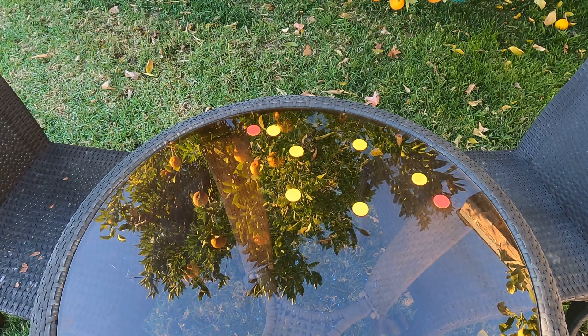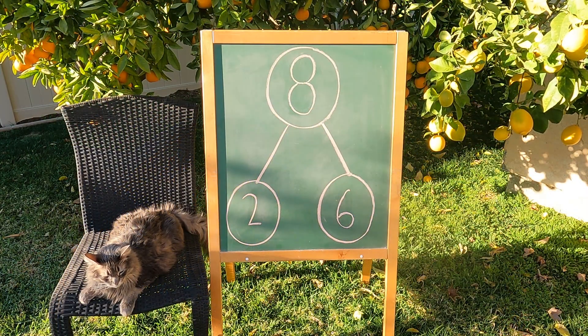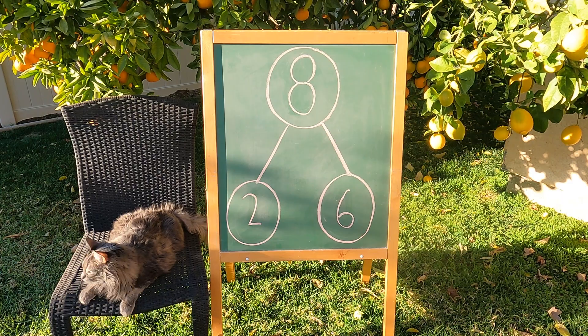Okay, Axel, you got two red counters and one, two, three, four, five, six — six yellow counters. Let's put it on the number bond. That was a great turn, Axel. You got two red counters and six yellow counters. Two and six makes eight. Way to go.